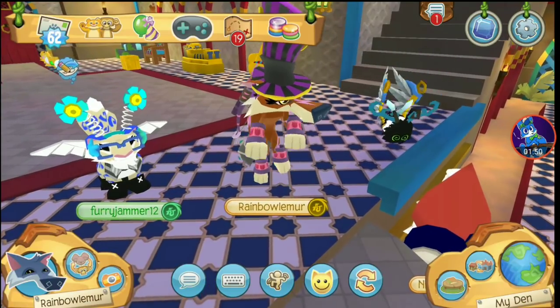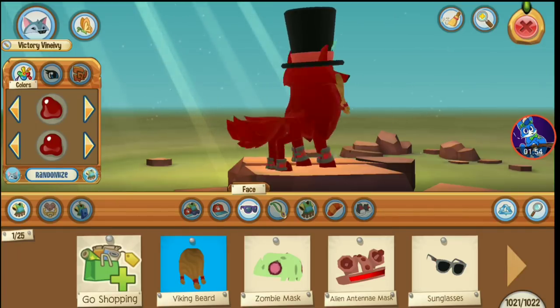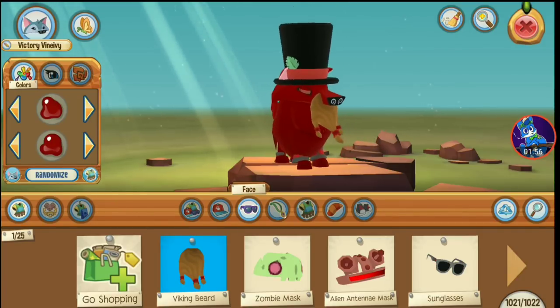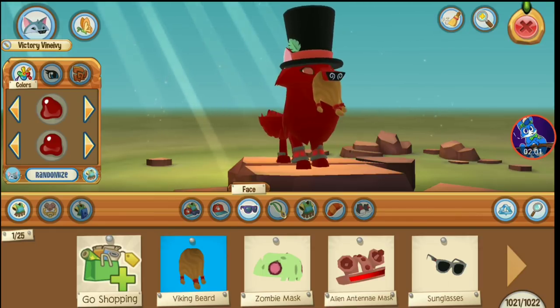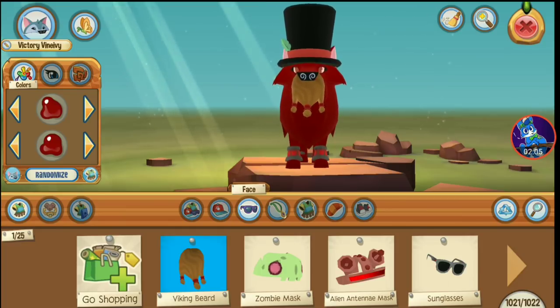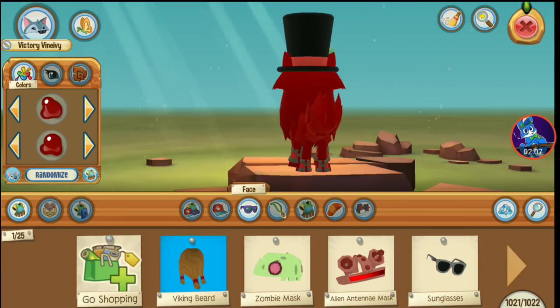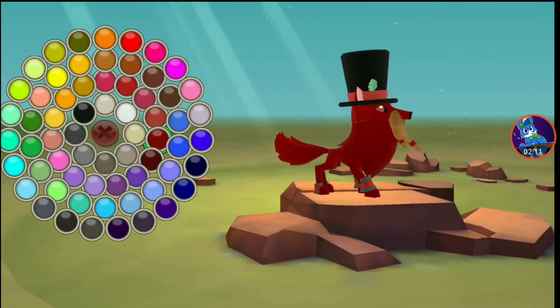Now let's show you what Apari looks like. This is what Apari would look like in Play Wild using his main look. He's using a vintage top hat, a viking beard — or you could use the main beard if you can get it, it's really hard to get — and tulip armbands.